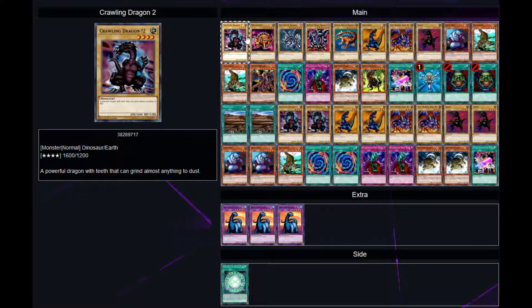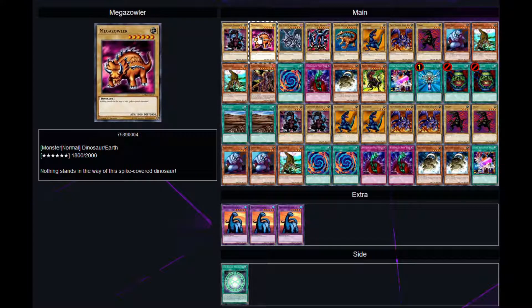So we've got here Crawling Dragon 2 — this was used against Joey. Then we have Megazowler. There is another name for this card in the anime but in real life it's called Megazowler.